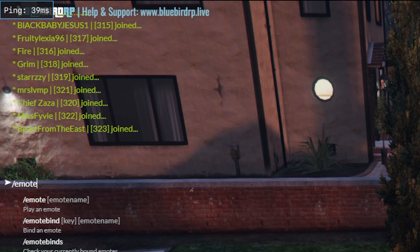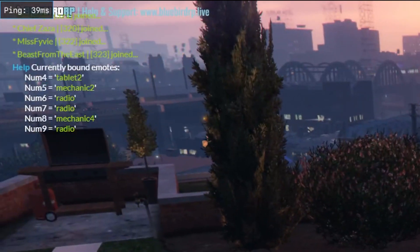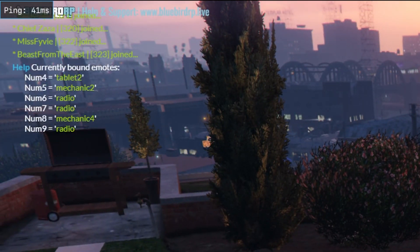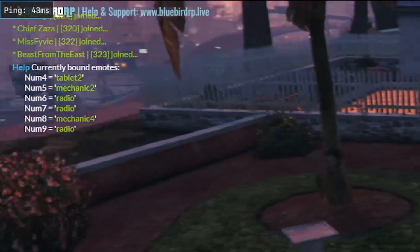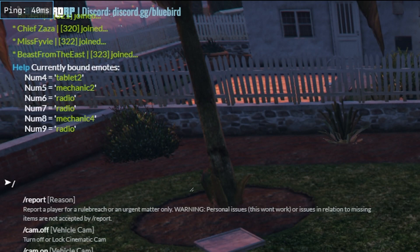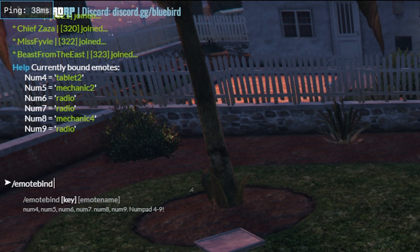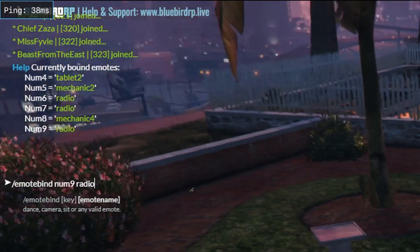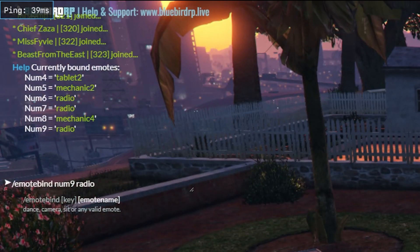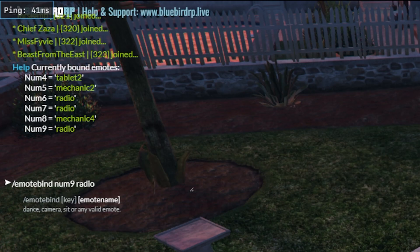Also, if you have any emote binds which might be conflicting — for me I've got Tablet 2, Mechanic 2, and Mechanic 4 — there's no way to remove them directly. The only way to remove them is to go to emote bind and change whatever it is to radio, and that clears it, because radio isn't an animation. So that's the only way to remove it from there.